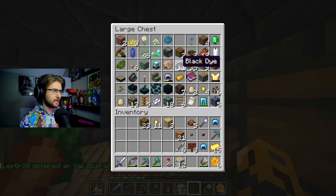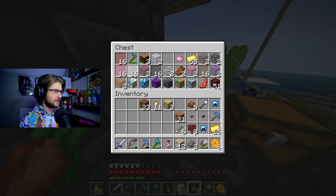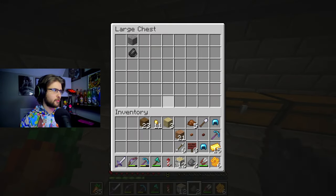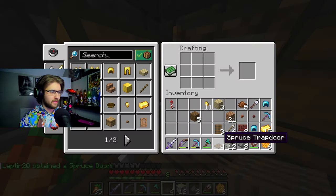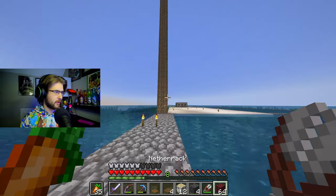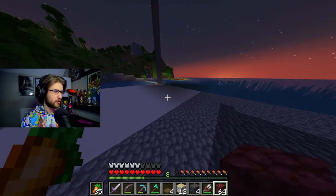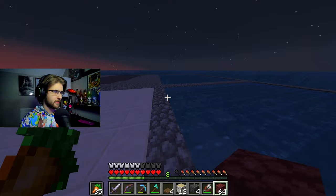We need some gunpowder - I think I used pretty much all of it for fireworks before, I'm not seeing any laying around. I can probably make a creeper trap because I need to get the music disc as well. Let me make some trapdoors - there we go. I also made some spruce doors because we didn't have that made. Let's make our way over to this farm - that would probably be the best way to do this. All that's left now is to break all these torches, and now we just gotta wait for creepers and skeletons to spawn.